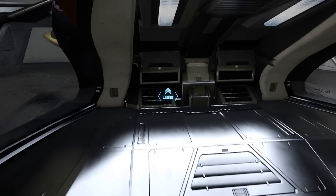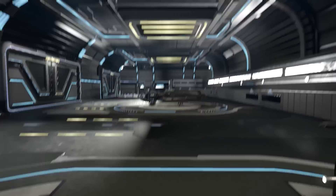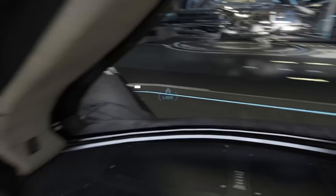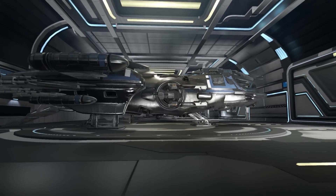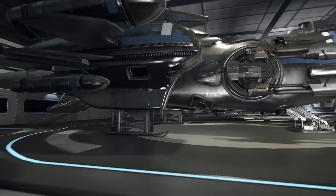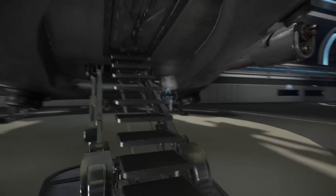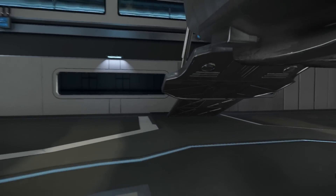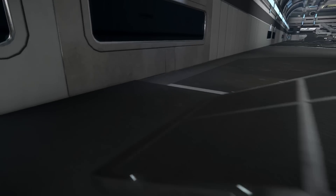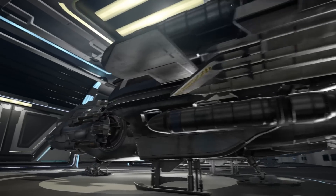Not a great deal of cargo space in this one — pretty much no cargo space in the Aurora, though I think there's a version that adds a big cargo block at the back. Speaking of cargo space, I think we have something that will fit the bill quite well. This is my Freelancer. This is actually not the cargo variant — this is the exploration variant. It's got 25% less cargo space, but it's got a better jump drive, better engines, and things like that. Running around the outside, you can see it's like a space truck.